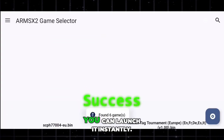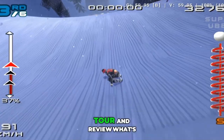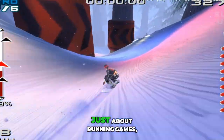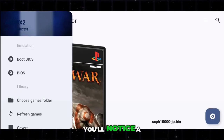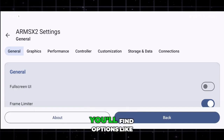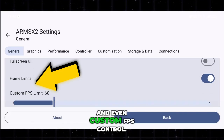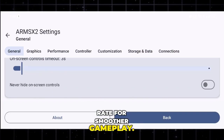With just a single tap on any game, you can launch it instantly. But before we jump into gameplay, let's take a quick tour of what's inside this emulator. On the left-hand side, you'll notice a detailed settings panel. Tap on settings, and under the general section, you'll find options like full-screen UI mode, frame limiter, and even custom FPS control, which allows you to manually tweak your frame rate for smoother gameplay.